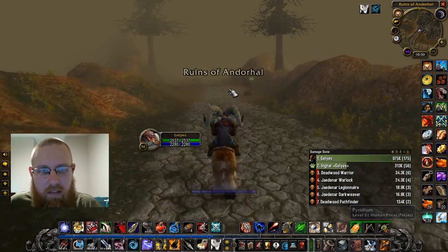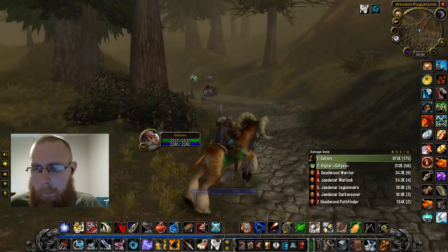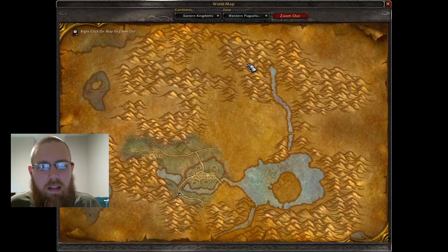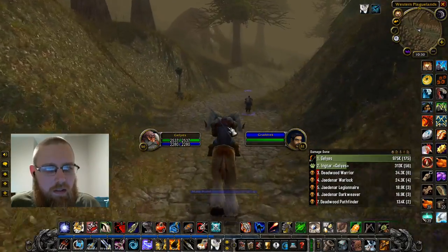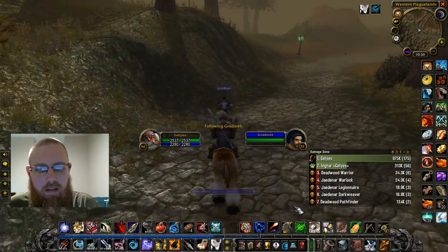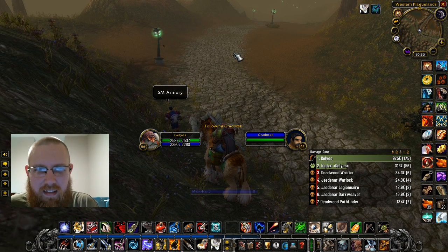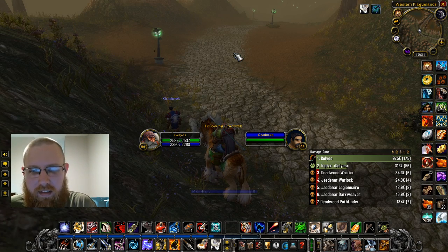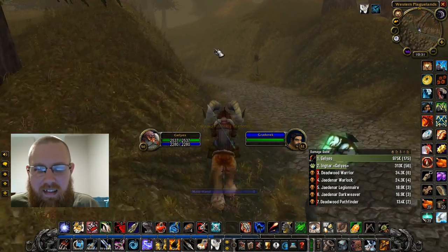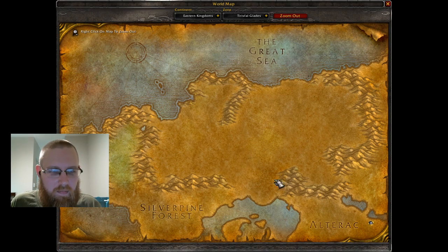If I want to keep the same level, I need to find a Stable Master. Would there happen to be a Stable Master here in this little camp? There's no inn. I'm thinking there might not be. What is a level 32 doing here? He's doing SM Armory. There's that awkward space where you have to come through here if you want to get up there.